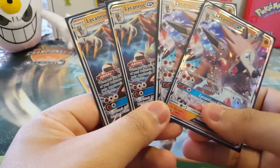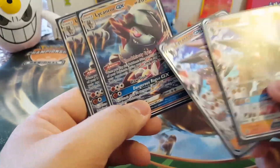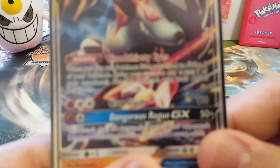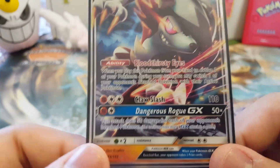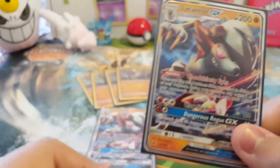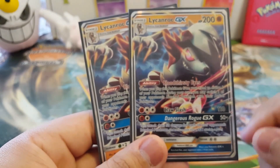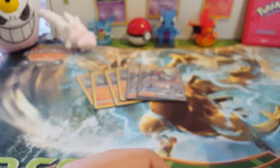It's four Lycanroc GX — two Midnight form and two Midday form. The Midnight one's ability, Bloodthirsty Eyes, is like a built-in Lysander. Claw Slash does 110 damage for three energies, and the GX attack Dangerous Rogue GX does 50 for each of your opponent's benched Pokemon, so you can hit for a maximum of 250. With the built-in Lysander effect, you can have one in the active and play the second one to Lysander up whatever you want to use the GX attack against.